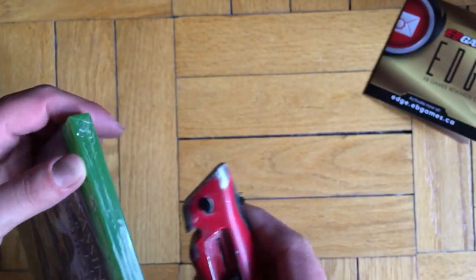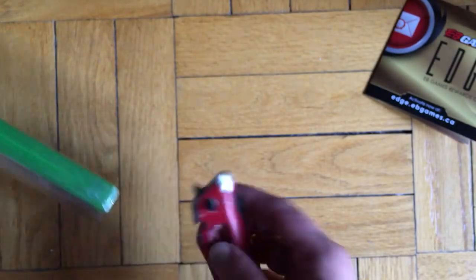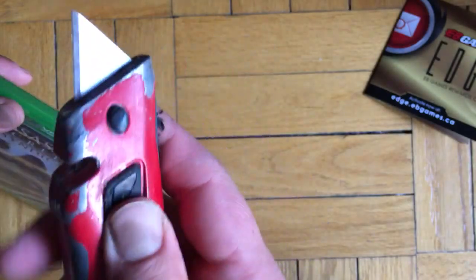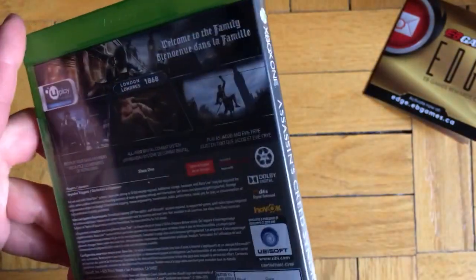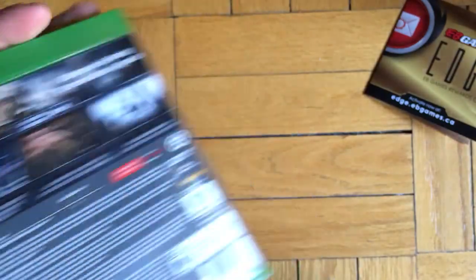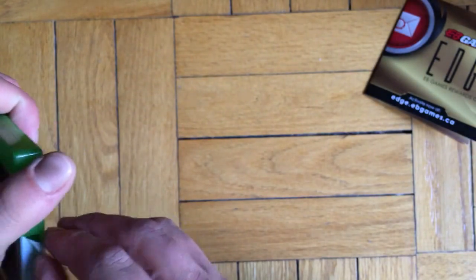I'm gonna cut it open with my work knife — look at this, been working really hard. The wrap is out. Taking out the seal — I don't know why Xbox is doing this, it's such a mess. You have to just peel it out. I don't like to cut it because I collect these things, so I like to tape it on the back.